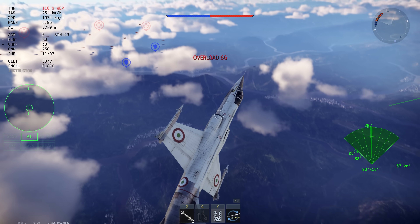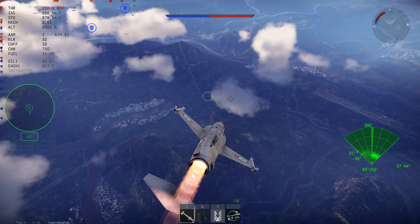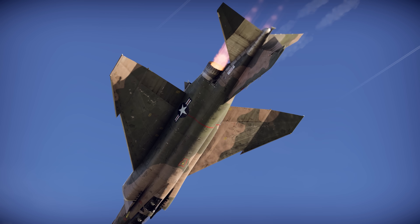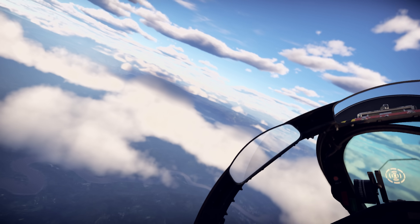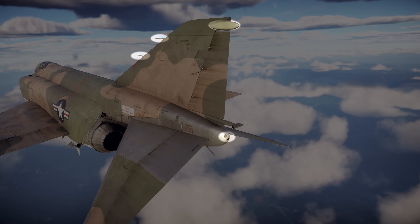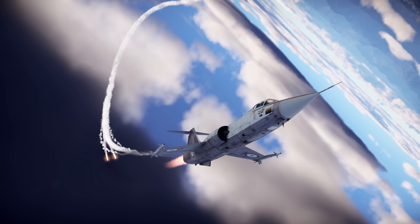As early as the dawn of the jet era, combat aircraft began to receive the first Radar Warning Receivers, or RWR for short. Their purpose is to alert crews when enemy radars are active, indicating possible detection. These systems are fairly simple — radar emissions are picked up by external sensors, which are essentially small antennas. The signals are then processed by an onboard computer, which analyzes the data.